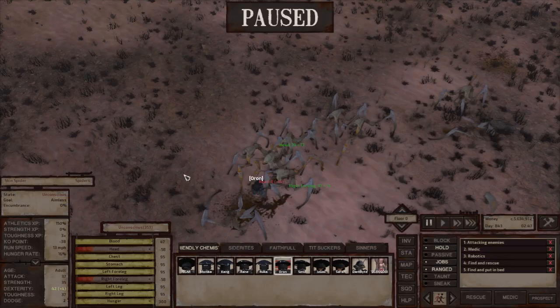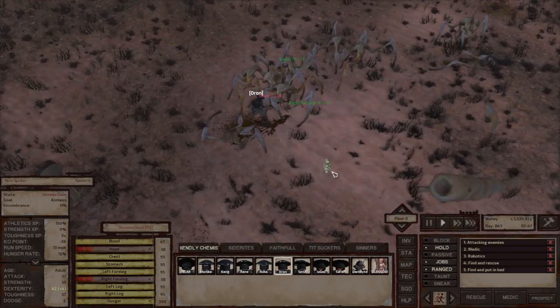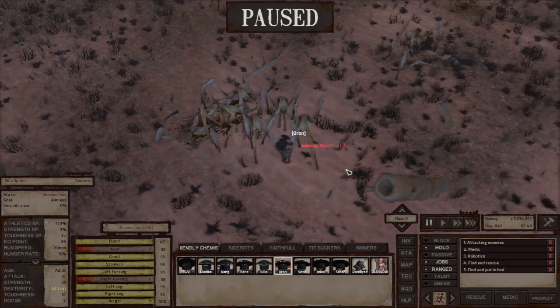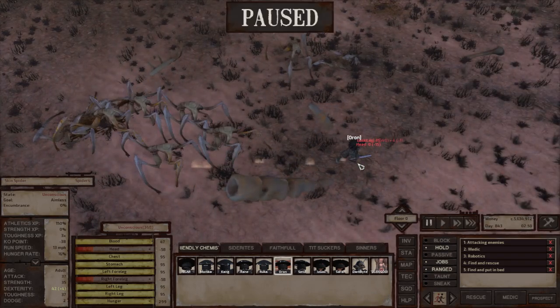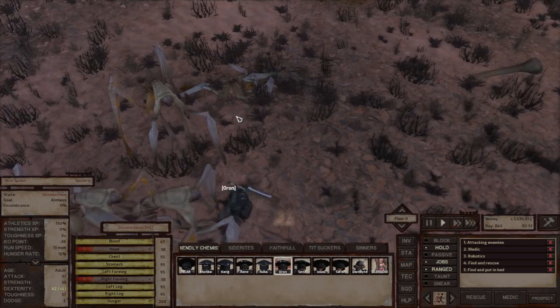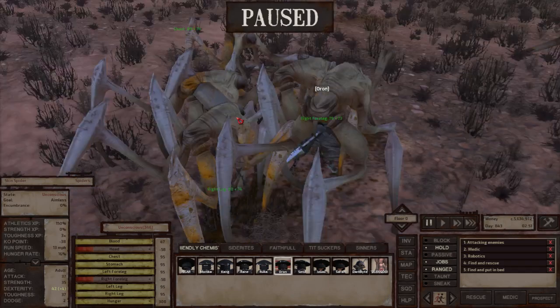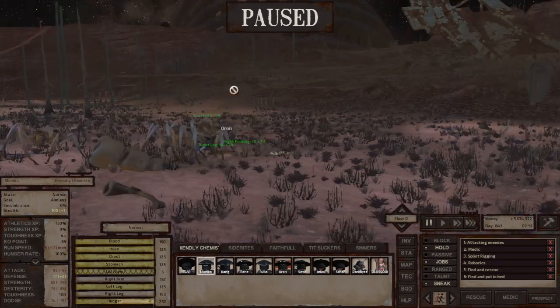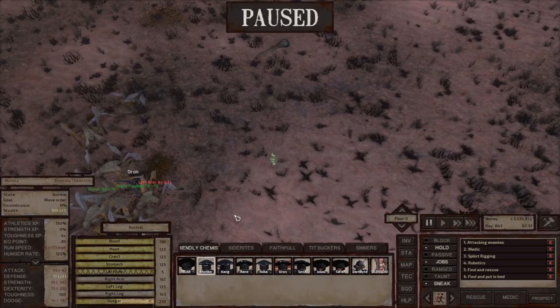The point I'm trying to make is that it's not very easy to calculate damage in Kenshi. You need very complicated formulas that the majority of humankind cannot follow. But if you get accurate numbers, as you saw - I took two different weapons. Maybe two weapons is not enough - what if we want to take three weapons for example?